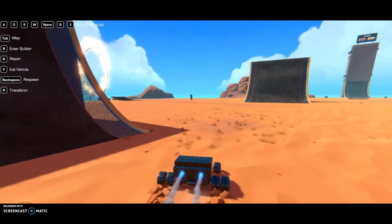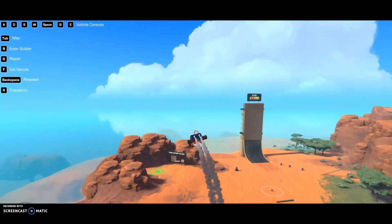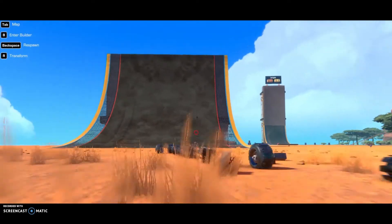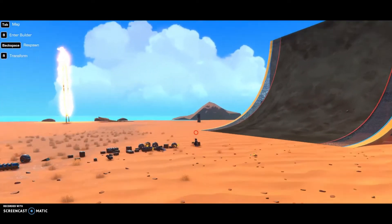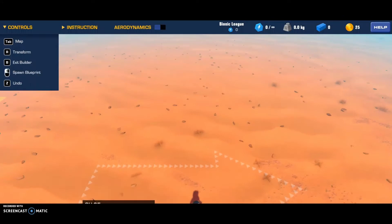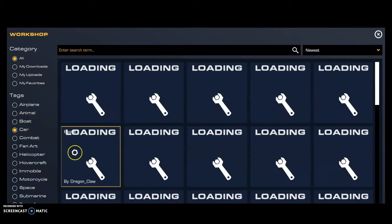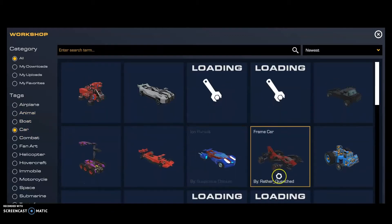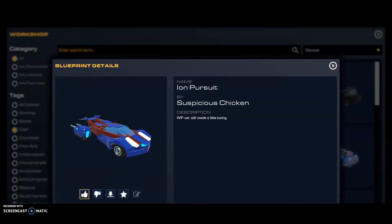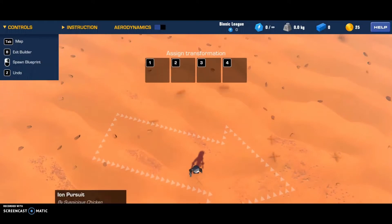I think this is my vehicle, I'm happy with this. Let me go to the workshop — I'm going to choose car and pick the two coolest looking ones. This looks cool, I'll download these two real quick. I have two of them now, I'll start with the one I already showed you.